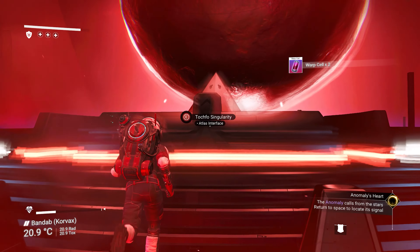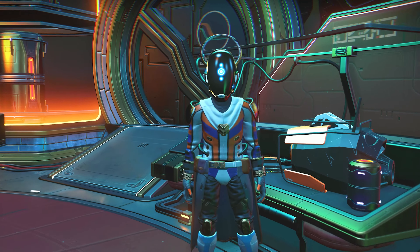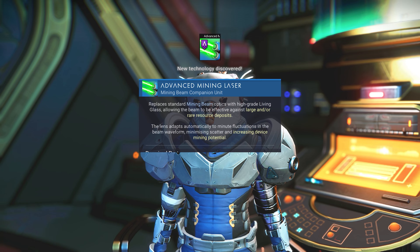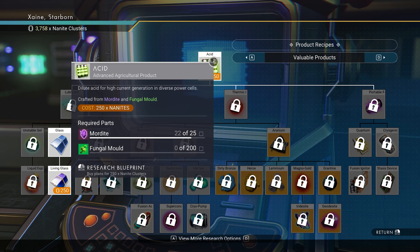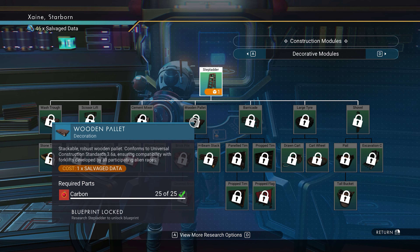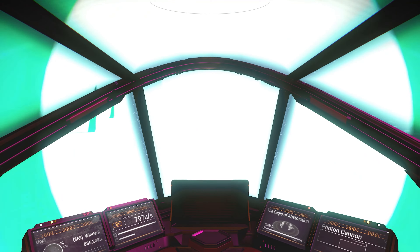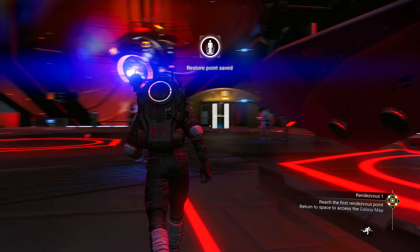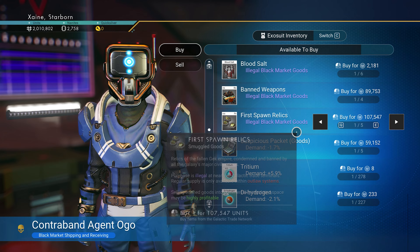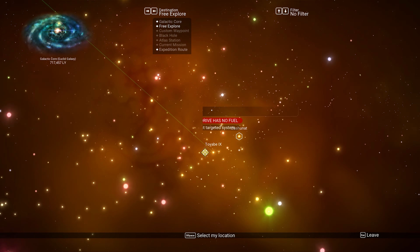Exit the Atlas station and answer the anomaly's call. Head inside and go right to Nada to exhaust some dialogue. Claim the reward from anomaly's heart and head further into the back. From the multi-tool specialist iteration EOS, purchase the advanced mining laser blueprint. Then open the synthesis laboratory next to EOS and purchase the acid, lubricant, unstable gel and liquid explosive plans. Finally open the construction research terminal on the opposite side and purchase the ceiling light plan — you'll need to skip a fair few pages to find it. Once done, exit the anomaly and pulse to the space station. Inside, buy 100k units or more of contraband — more will get you more units to take back. Just make sure it's 100k or more of the top three items in the vendor screen, like firstborn relics and such.